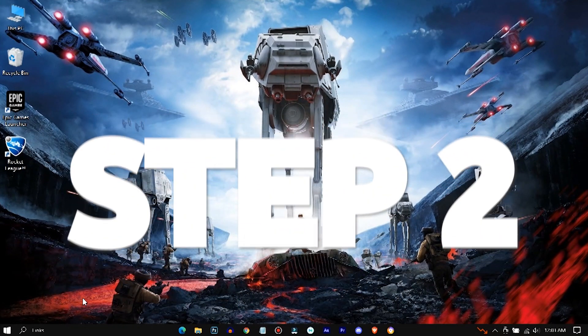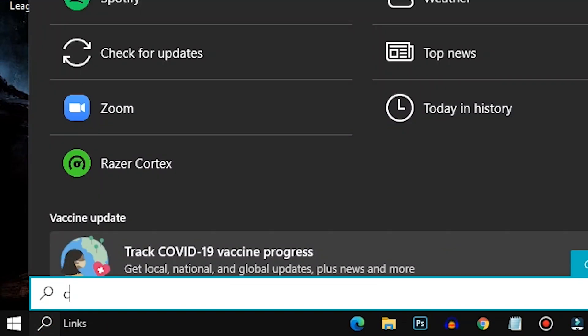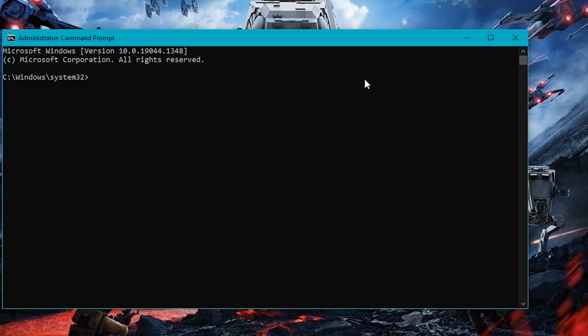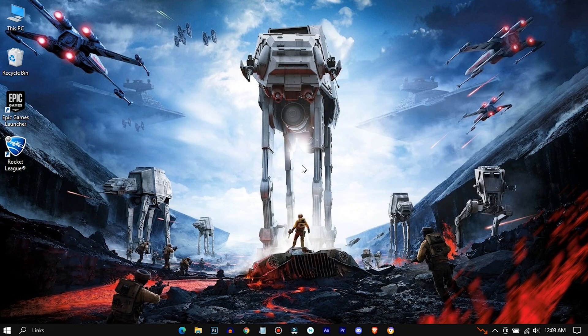For step two, we're gonna set up the ultimate power plan. To do that, open up Command Prompt, then copy the ultimate power plan code from the description and paste it in here, then hit Enter and exit. Then go to Control Panel.